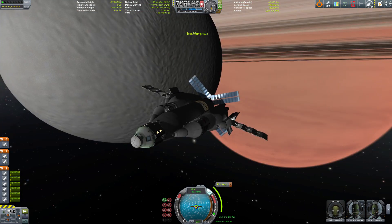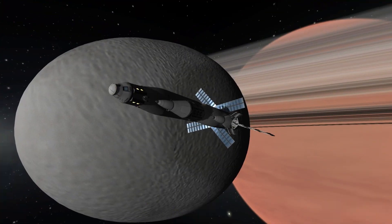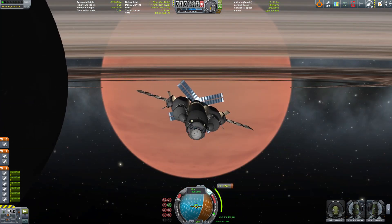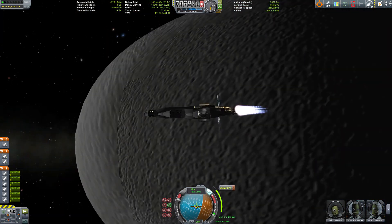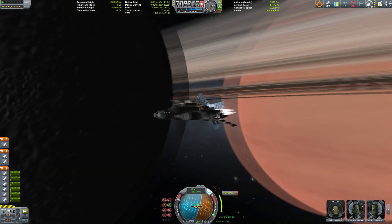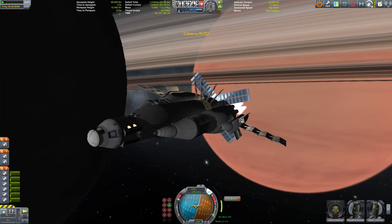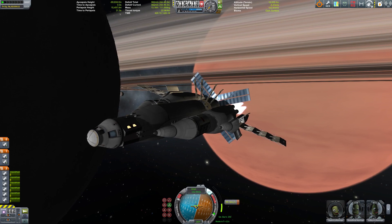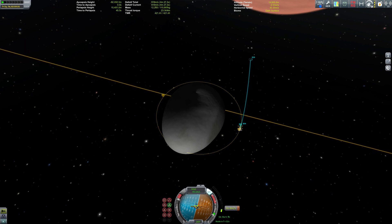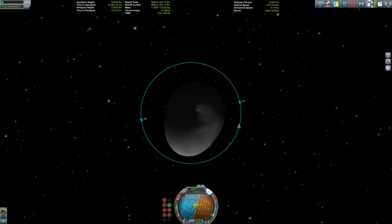Retrograde burn set up. We're going to spend some of our fuel reserves to do that, but it cannot be avoided. And while we're at it, why not grab some science? Since all the science package was on the lander, we can only go for the crew report and EVA report — better than nothing. Burning — the six nuke engines are burning to slow us down. Since Ovoq has such low gravity, you need a lot of delta-V to get into orbit, otherwise you would just zip past it.